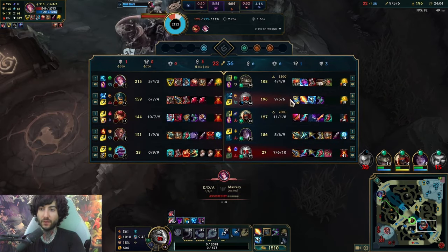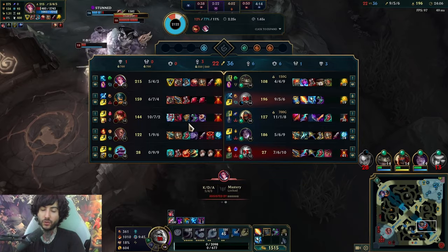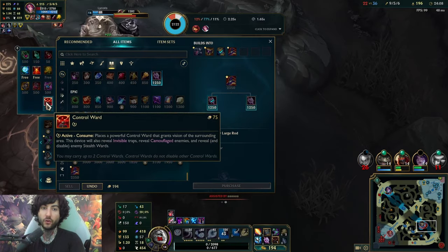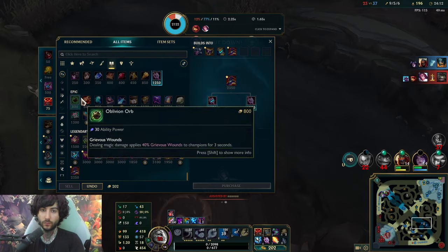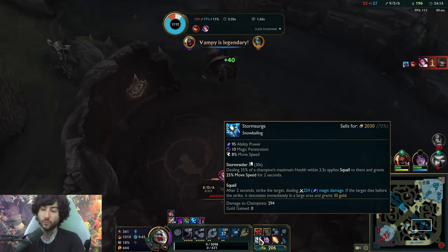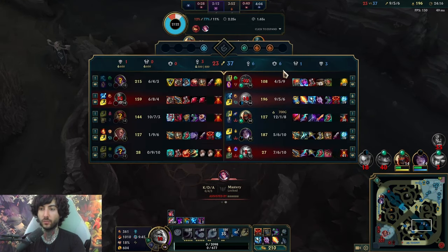Do I need Void in a situation where we have a lot of magic damage and they're building MR? We'd go Void. Because they're not building MR, we will most likely go Deathcap in this situation. So that's going to be our build path here.